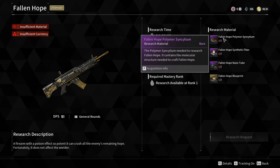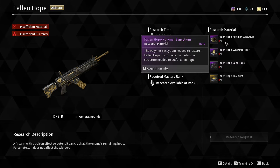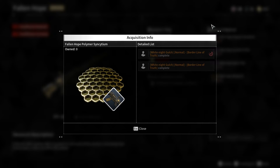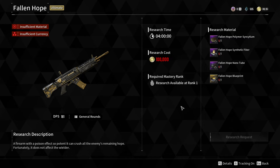As you can see, there are four research materials you need. On each one, when you hover over them you can press F on your keyboard and you will see the acquisition info, which tells you where that material can be obtained. You can do this with every single one.